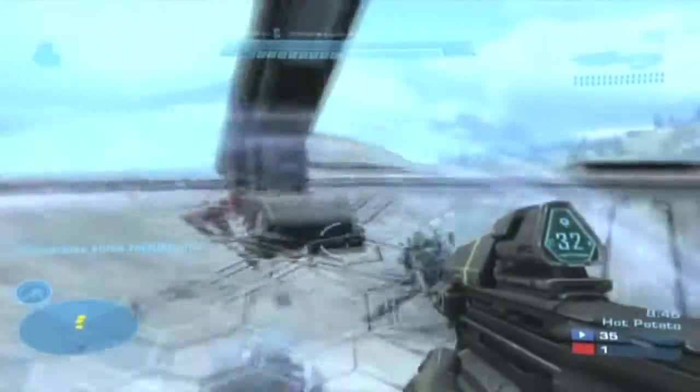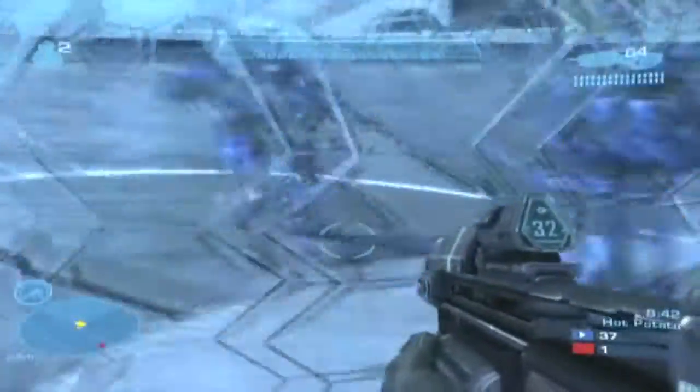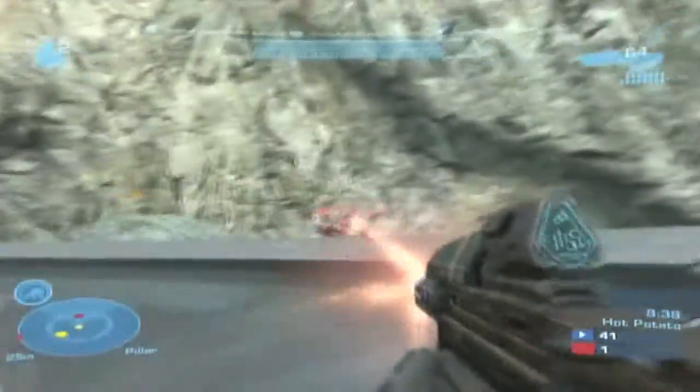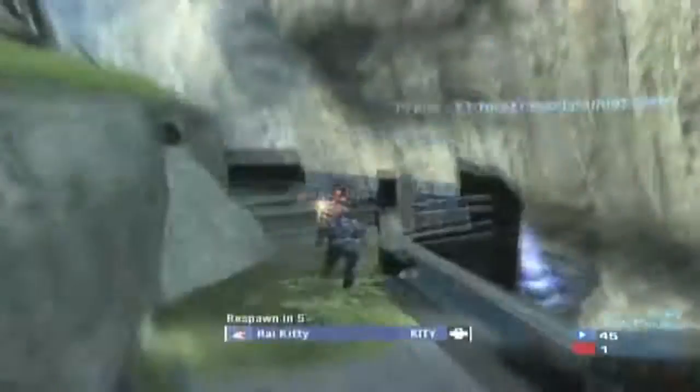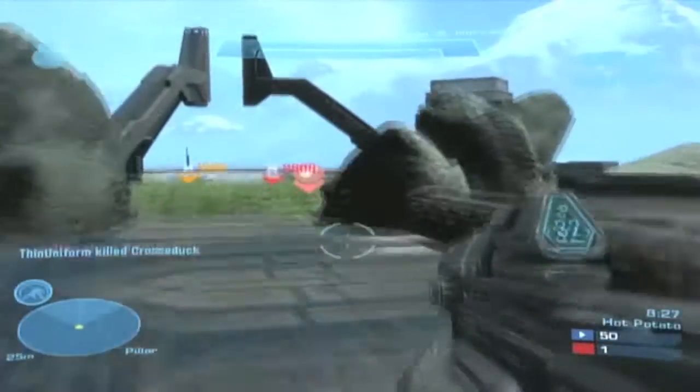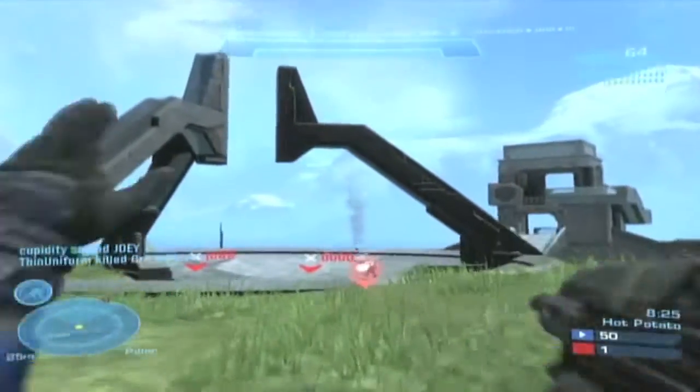I'm just playing with some randoms here. I figured it would be smart to have the whole team use drop shields — actually I told all of them except for one person to use drop shields, and that one person to use Sprint. But we all ended up using drop shields. It's actually a 3v4 and we still bring the win, just through communication.